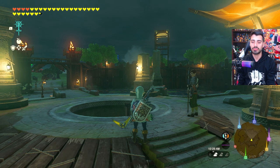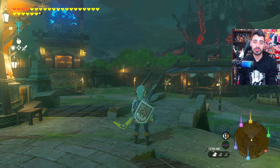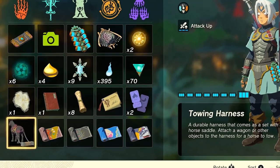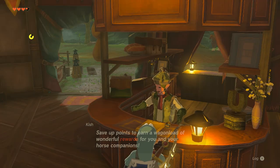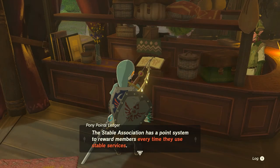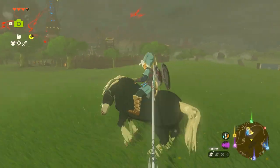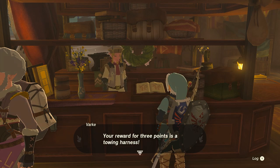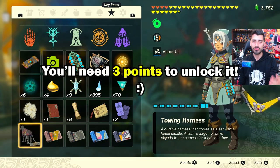There are a couple of requirements before you can start this quest series. The first is you need to complete the first quest for Pura, have the paraglider unlocked, and have the first tower unlocked as well. The second requirement is you need to tame a horse and have the towing harness, a key item you can get from any stable. You need to collect pony points — a point-and-reward system tied to all stables. Every stable you visit for the first time earns one point, and registering a tamed horse earns another. After earning enough points, speak to the stable person to receive the towing harness — it's the first reward, requiring about two or three points.